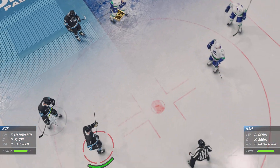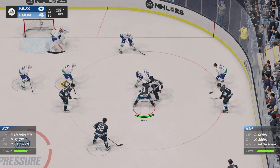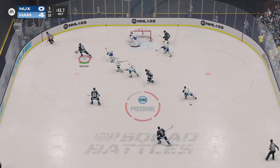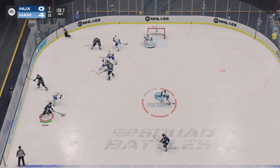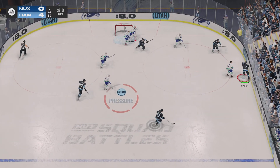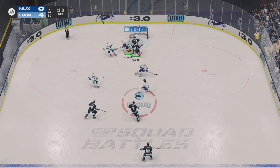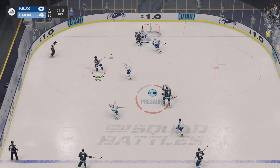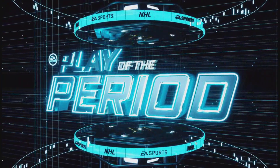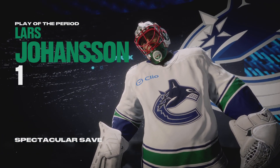Both teams ready for the face-off. Sadim's won the draw and they're on the attack. Looking to make something happen along the boards. Now it's grabbed by Faber — the fans desperately urging for them to shoot. Oh my goodness, that was the only thing that prevented that from going in. All right, there's the end of period number one. We'll take a breather — the players will too. We're coming back with period number two right after this.